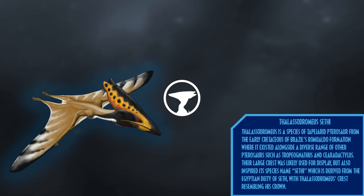Lacusovagus is a species of tapejarid pterosaur from the early Cretaceous Romualdo Formation of Brazil, where it existed alongside a diverse range of other pterosaurs such as Tropeognathus and Siroccopteryx, and the spinosaur Irritator. The large crest was likely used for display, but also inspired its name, derived from the Egyptian deity Set, whose crown Lacusovagus's crest resembles.